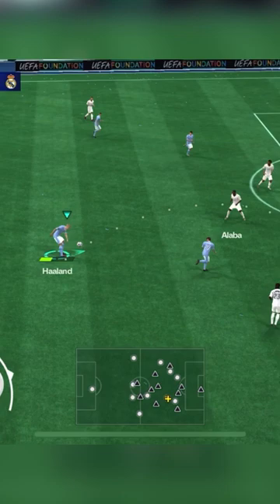For scoring a bicycle kick, all you need to do is do a lob pass from behind your striker and just shoot the ball. Your player will automatically do a bicycle kick.